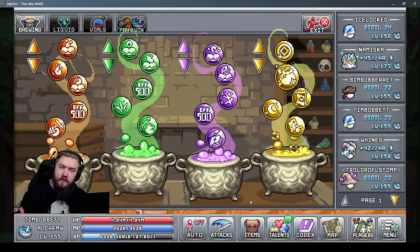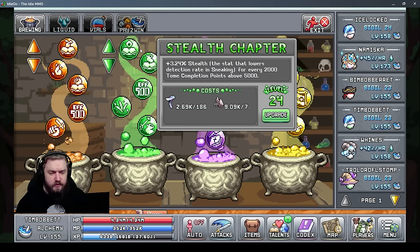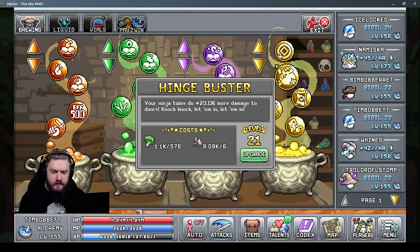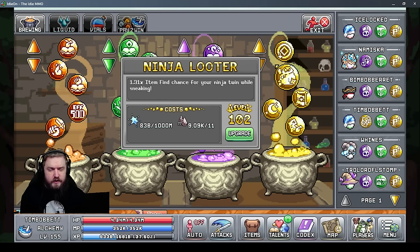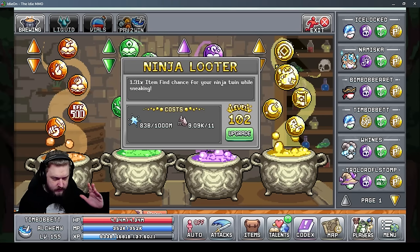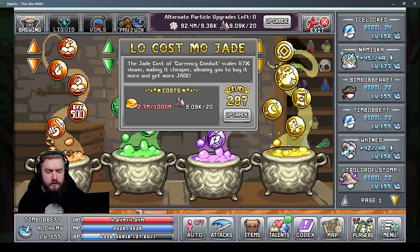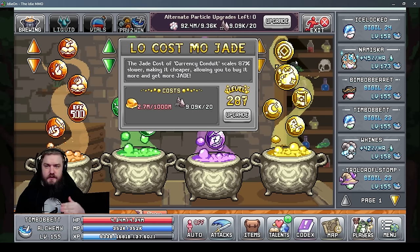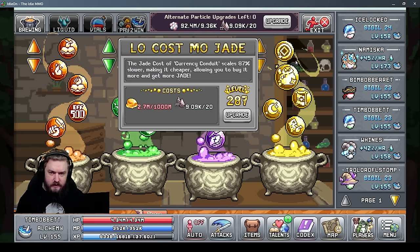Moving on to World 2, all bonuses here are from alchemy. Stealth Chapter gives more stealth based on tome completion points. Hinge Buster gives more damage to doors. Ninja Looter gives more item find chance — this is a large bubble, so if you don't have the Sheepy pet you need to equip it for it to be active. Low Cost Mojade gives a bonus to currency conduit, making it cheaper to level up to higher levels by slowing cost scaling.